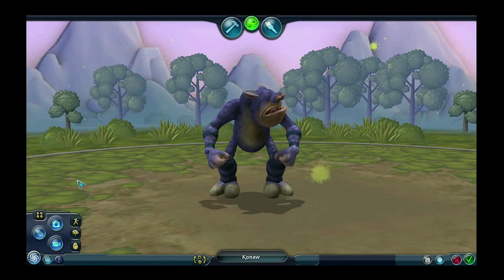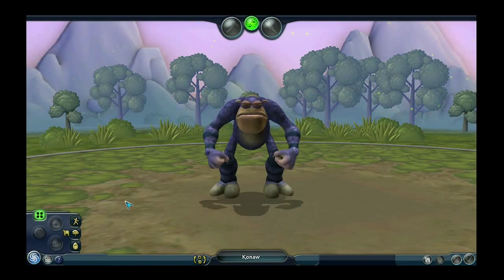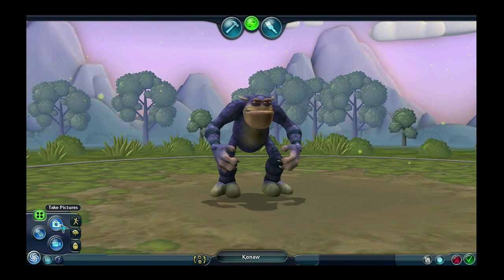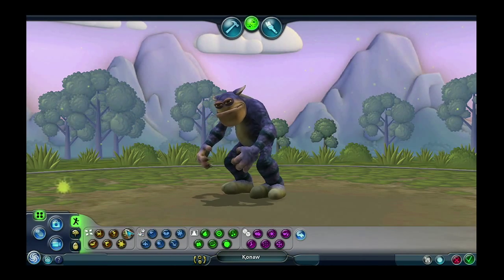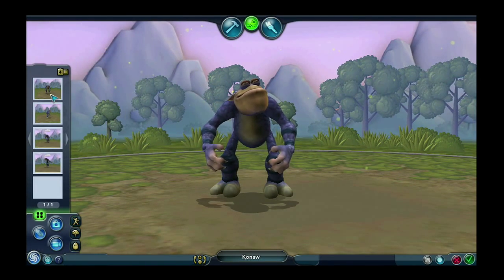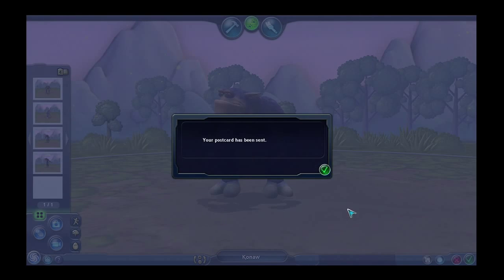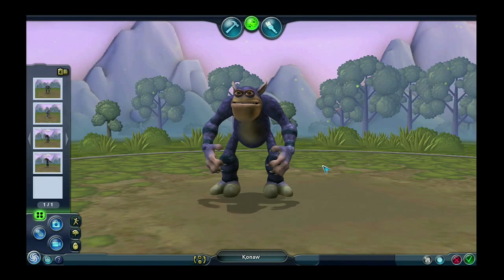The next thing that you can do in the test drive mode is take pictures of your creature. You can take pictures by clicking on the take picture button here in the left corner. And then you can find those pictures again in the picture viewer. By clicking on any of the pictures once, it'll pull up an email a friend mode. This is where you can add your recipient's email address, and then you can add whatever message you like. Click the send email button and off your postcard goes.